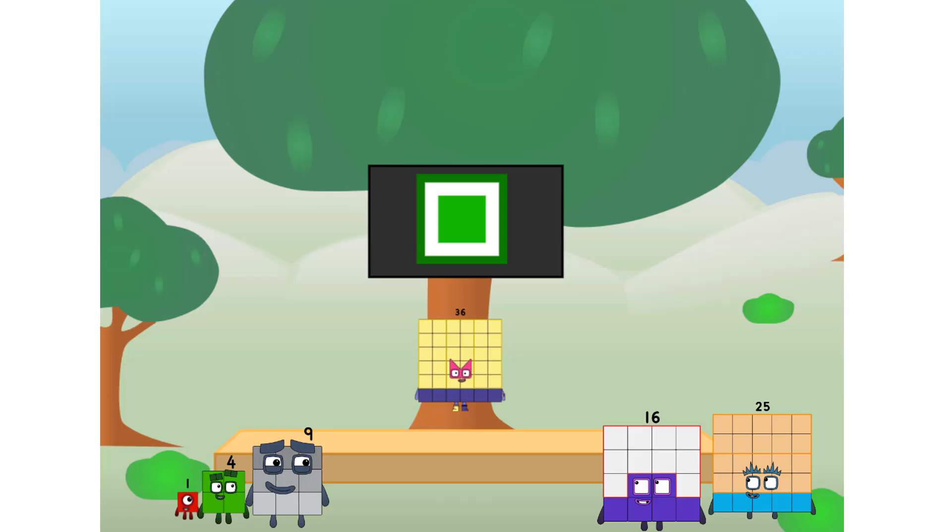Fellow squares, ever since one of us fell from the sky, we have been bold explorers — discovering new lands, seeking out new friends, dealing with round things. Uck, round things. I say it's time to tackle the ultimate round thing: the moon. Let's solve the puzzle of how to put a square on the moon without using rockets. Square power only.